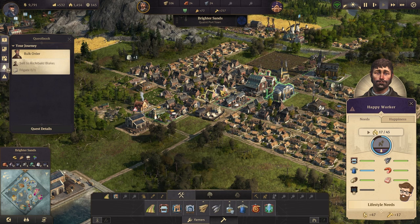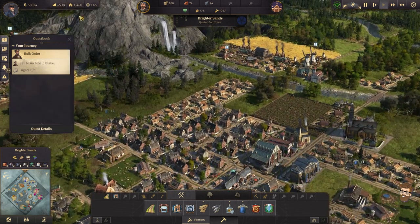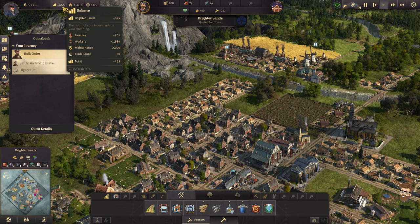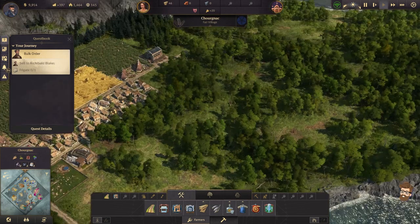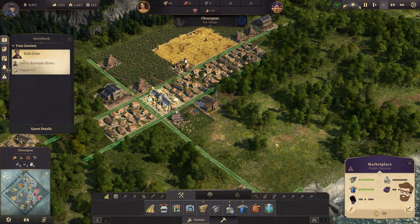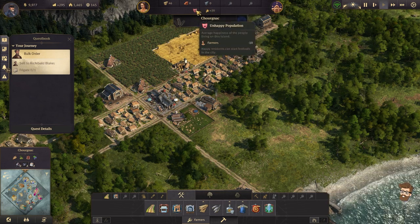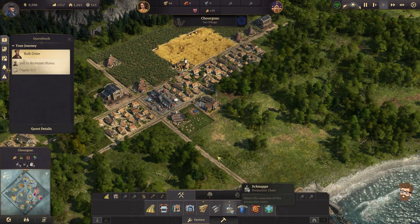So we're missing residents, but we're getting to the point. Brighter Sands is doing plus 700. What are you doing over here? You're doing minus 200 because you're not producing a lot. We also have super unhappiness because I don't have schnapps. I can't do potatoes here.